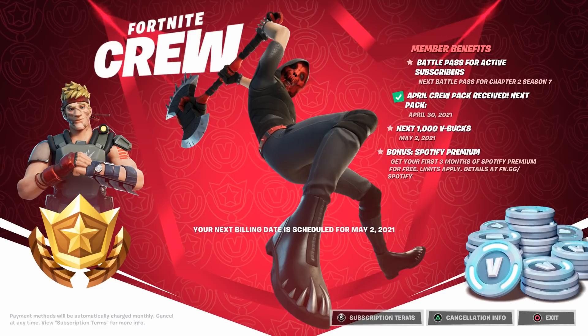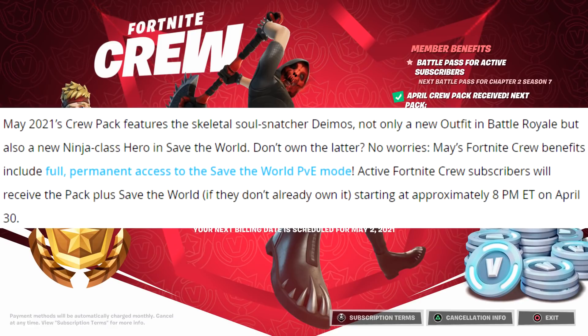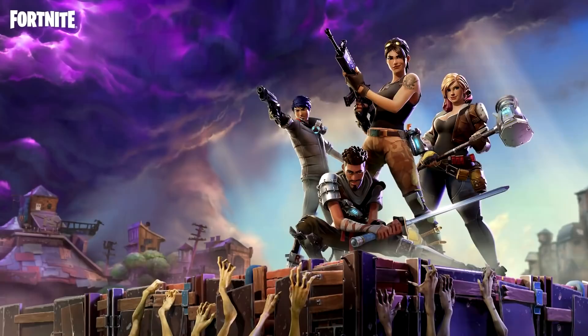This should be the biggest Fortnite Crew Pack we've ever had in terms of content. It says May 2021's crew pack features the skeletal soul snatcher Deimos — not only a new outfit in Battle Royale but also a new ninja class hero in Save the World. If you don't own Save the World, no worries — May's Fortnite Crew benefits include full permanent access to Save the World PvE mode. Active Fortnite Crew subscribers will receive the pack plus Save the World if they don't already own it, starting at approximately 8 p.m. Eastern on April 30th.